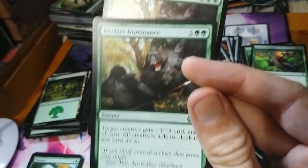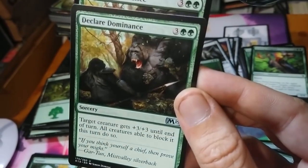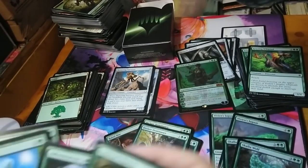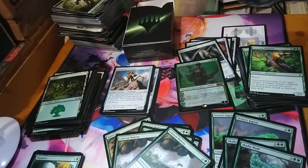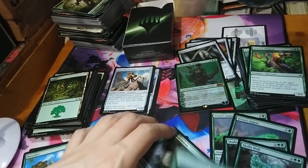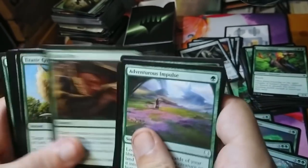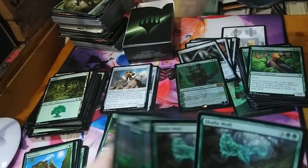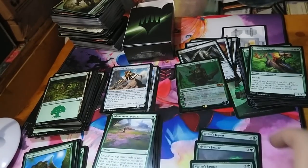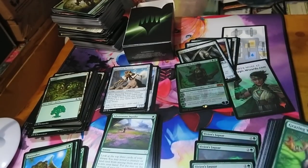Declared dominance lets you wipe out some creatures and lets the rest of your guys get through. I like two of those for a big finishing move. A pair of colossal majesties help you draw cards with your big creatures. The naturalizes I'm going to set aside since we can cover that with creatures. Adventurous impulse for grabbing a land or creature stays. So we have 14 non-creature spells — we'll leave it there and move on to the creatures. We're going to need to do a lot of chopping in the creature category to get down to 22.